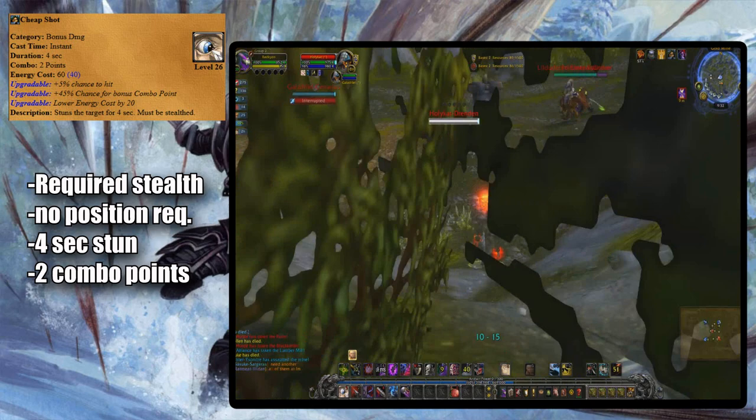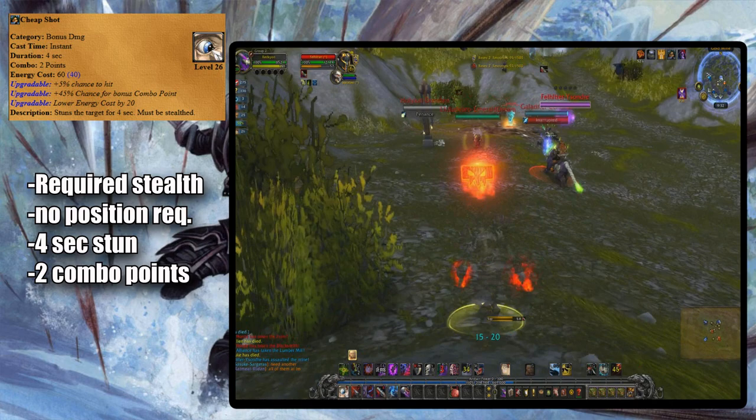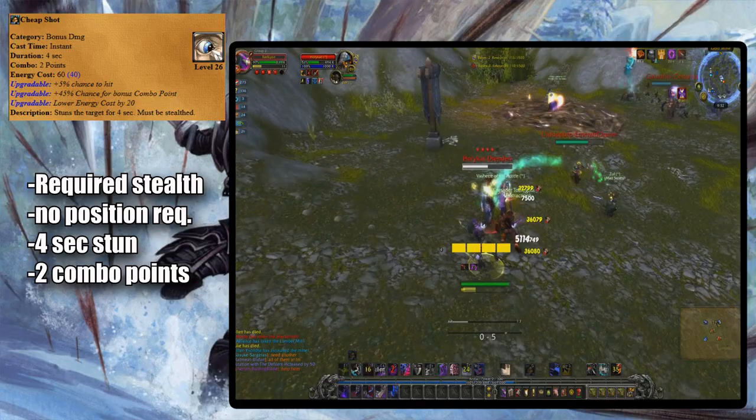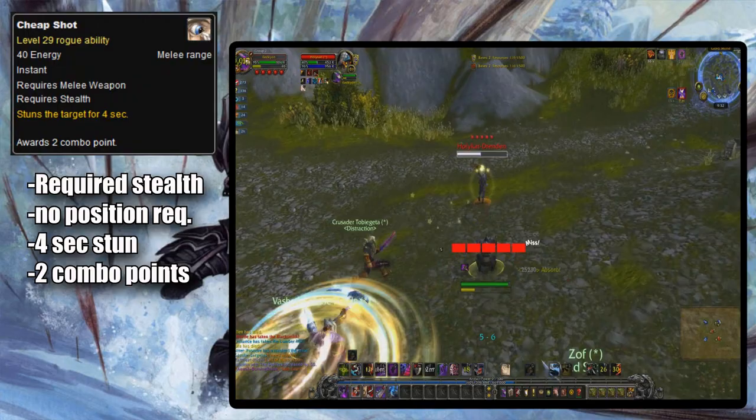In Cheap Shot's first form it required stealth with no positional requirement like Ambush did. It stunned the target for four seconds and gave two combo points with a chance at extra combo points with talents. Later on its energy cost was reduced baseline, making it cheaper to use than Ambush but more expensive than Garrote, and some talents gave debuffs when you used Cheap Shot.